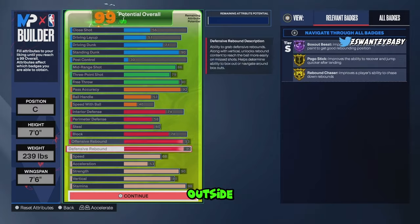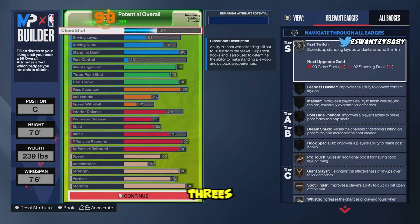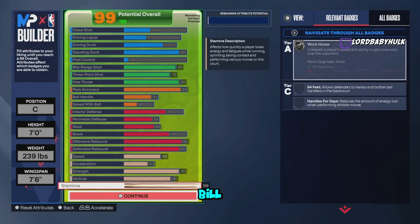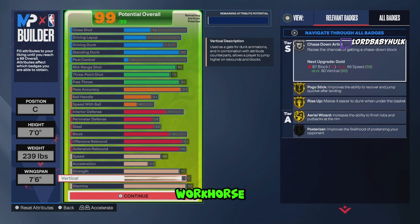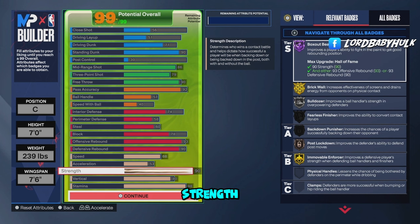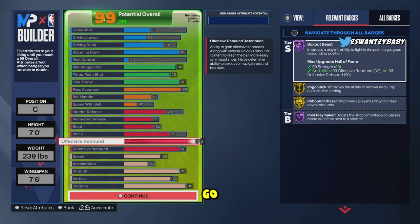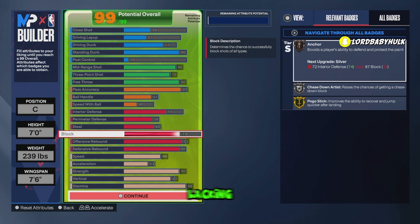The first build is an outside popper. It's good for rec, pro-am, threes, and twos — you go slow for the twos but it's a good bang for your buck. You got nice stamina, workhorse, vert, chase down, pogo stick, rise up, aerial ace, some strength, brick wall, bulldozer to run through people, immovable enforcer. It's gonna be hard for people to get through you. Box out beast — you're a little slow but you got good rebounding. You'll be taller than most centers with offensive board and rebound chaser. You got a decent block, but you are lacking in block and interior.